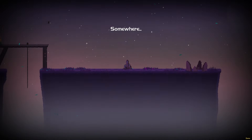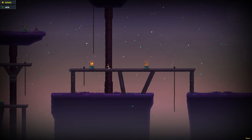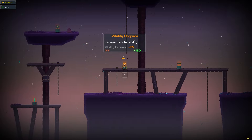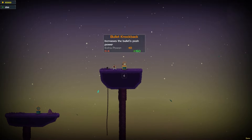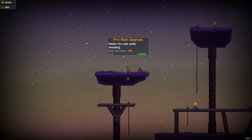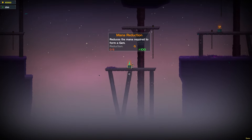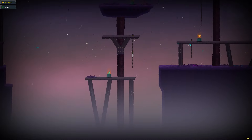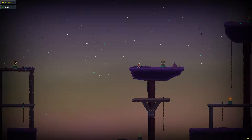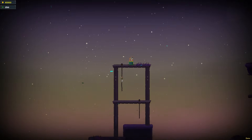We got a little bit better — a tiny bit. How much meta progression currency do we got? We got 400. Let's do max health up. For 250, let's do damage up for bullets. Bullet knockback. Fire rate up — we need 400 for that. Reduces the mana required to form a gem — I don't think I've formed a gem yet at all. I don't know what the hell that even is.